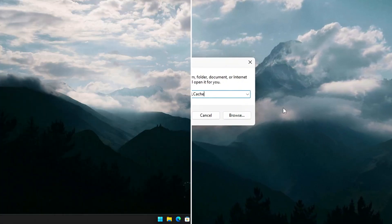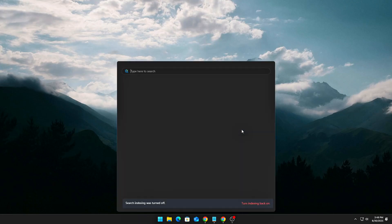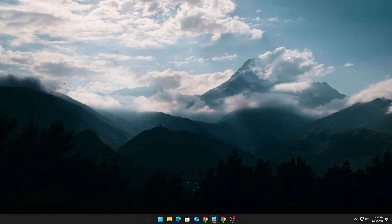For NVIDIA users, use the Command Prompt flush method. Open Command Prompt as administrator, type in the command shown, and hit Enter. This command will wipe all cached shader files stored by NVIDIA. Restart your computer or relaunch your game — your drivers will automatically create a fresh, optimized cache when you load up your game again.